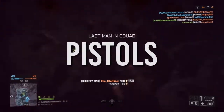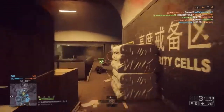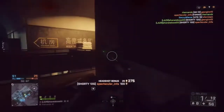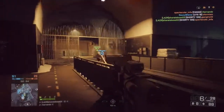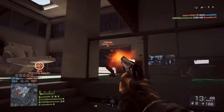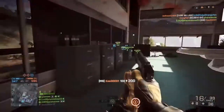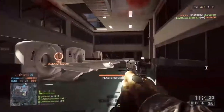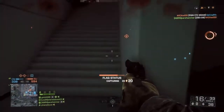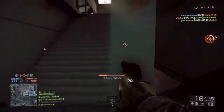Now transitioning into secondaries — the Shorty 12G is really good. It's a one-shot kill shotgun with only three bullets in the magazine, but if you just need to switch to a secondary and get a quick kill it does the job. Next is the M9 — probably the best semi-auto pistol with a large magazine. You can work your trigger finger really fast and get a decent number of kills. I don't recommend single-fire pistols that are three or four-shot kills, as they just don't compare to high-DPS options.